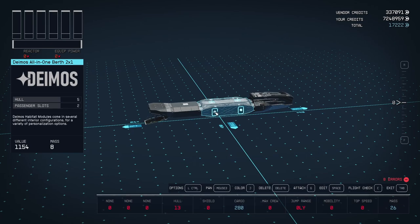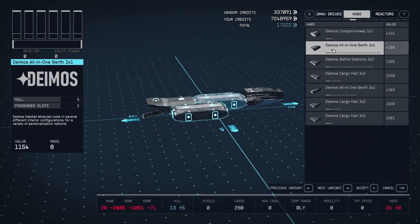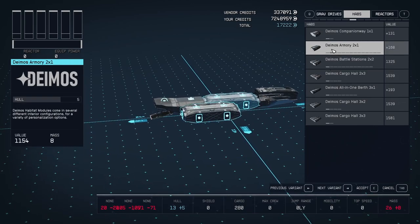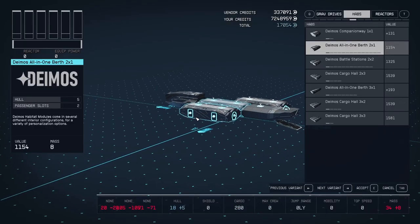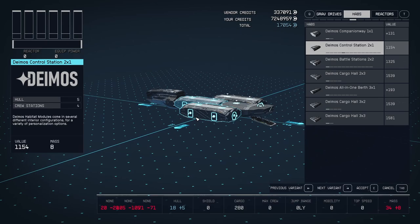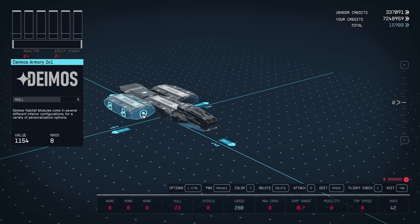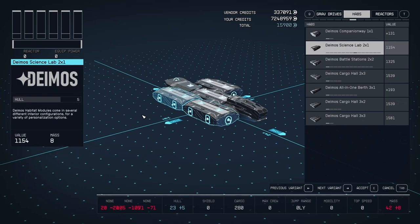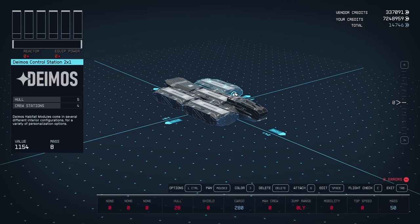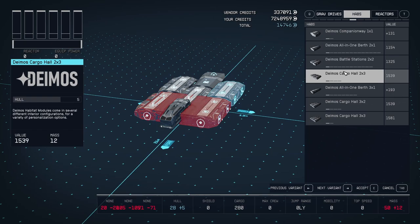It's a pretty simple ship design, nothing too crazy. At this point I'm just kind of throwing them randomly in. We'll do science lab on that side and as you can see I am connecting everything as I go.